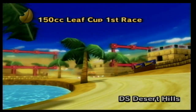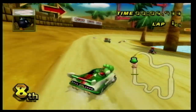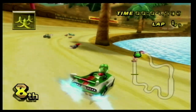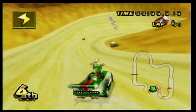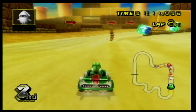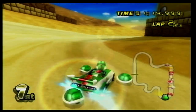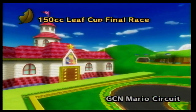Number 19 is DS Desert Hills. I know this isn't a popular opinion, but I really like this track. It's kind of mediocre, it has some turns and bumps here and there, but what I really like about this one is the atmosphere. It takes place in an oasis and passes some desert ruins, and part of the background looks similar to New Super Mario Bros. I really just like the theming of this one.